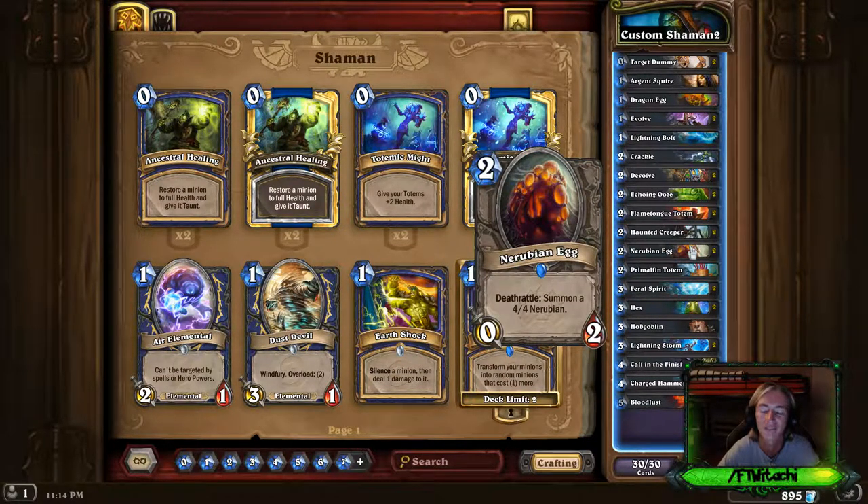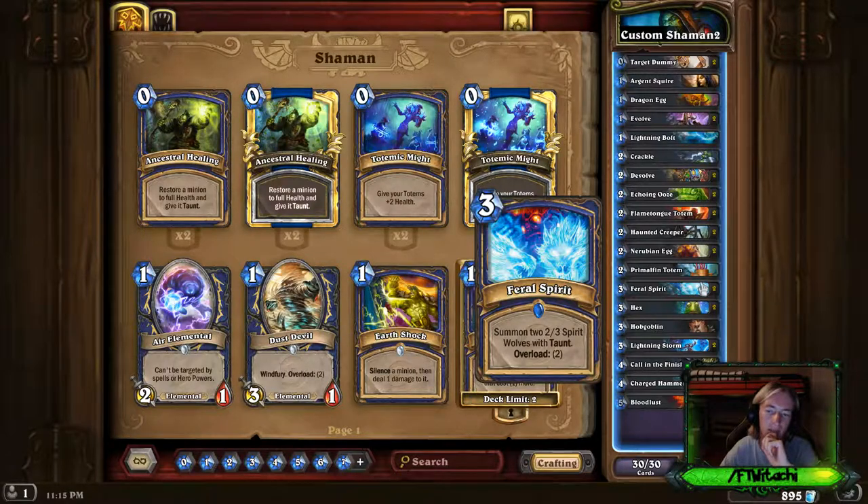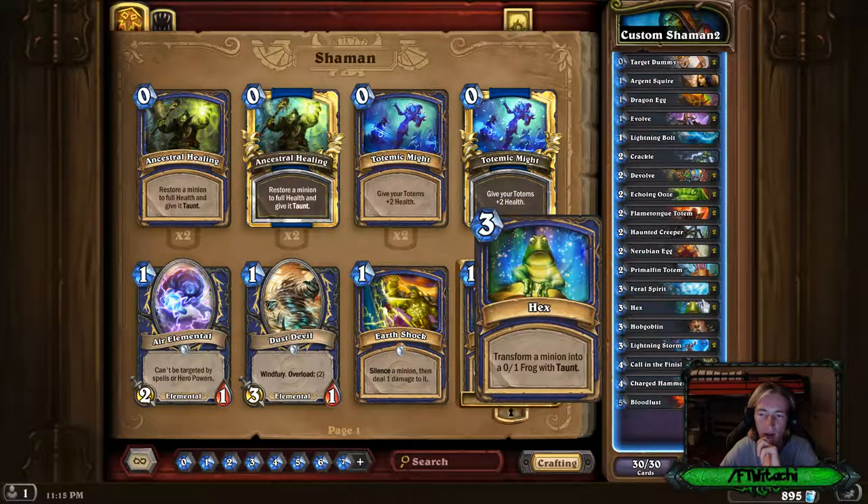The Rubian Egg is absolutely fantastic — its Deathrattle summons a 4-4 Rubian, and the eggs become attackable 1-1 minions. I put in Primal Fin Totem, which summons a 1-1 Murloc at the end of your turn. The Totem becomes a 1-1 so it can go face. The more minions you can have, the better. Feral Spirit is early game defensive — it just helps me get by until turn 7. Hex is needed just in case; you never know what might happen.